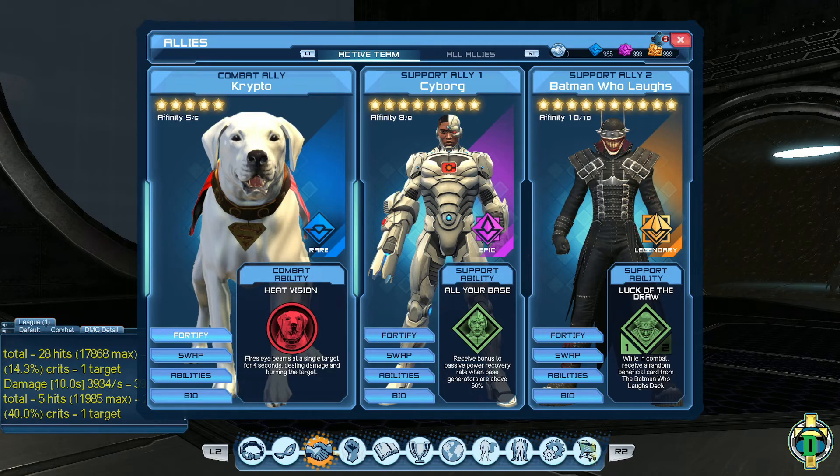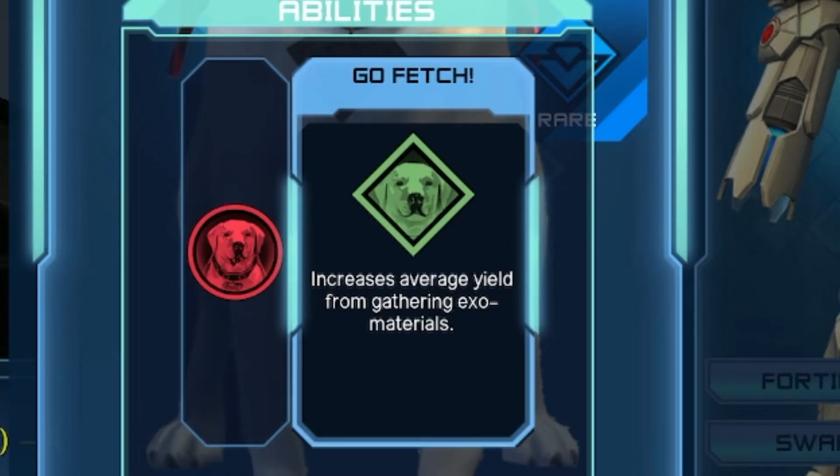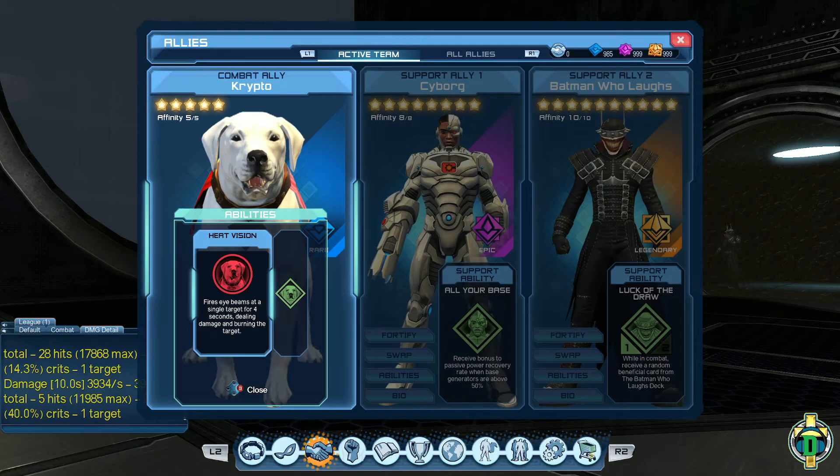I should say just new Ally Crypto, because he can be used in combat. He does also have an ability where he can increase the average yield from gathering exo materials, but I don't think a lot of people are probably going to use that. Most people are probably going to want the dog that fires eye-beams at a single target for four seconds, dealing damage and burning the target.